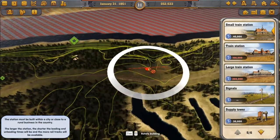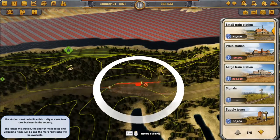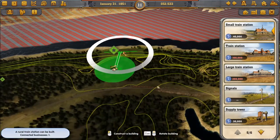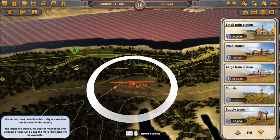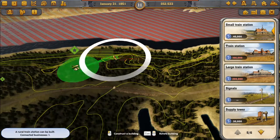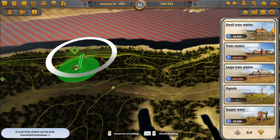Looking at these contours, it looks like this is quite a good area for us to bring the line in and then merge, because it's the lowest area. If we place our station — counting the contours — it looks like about here it's pretty much level with our main line. We'll go as far to the left as we can to give us as much room as possible.